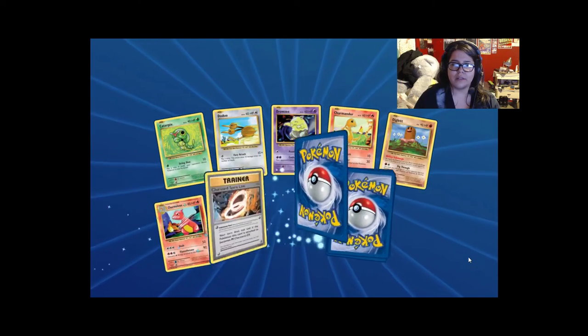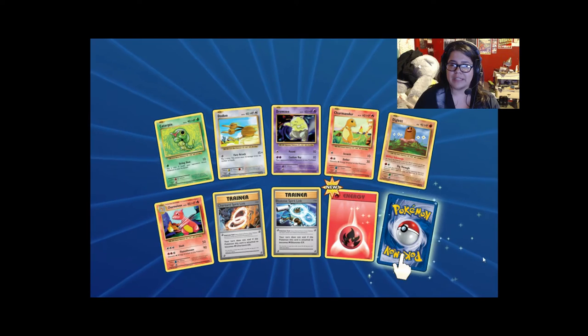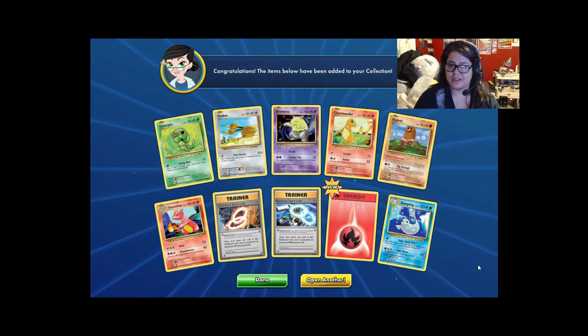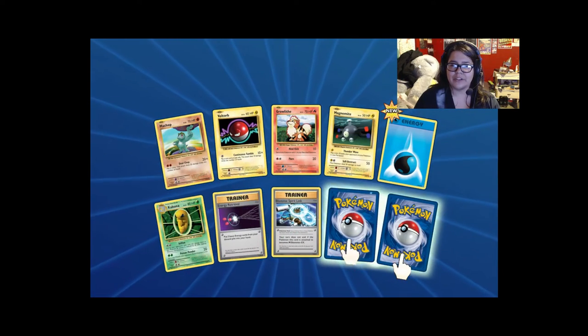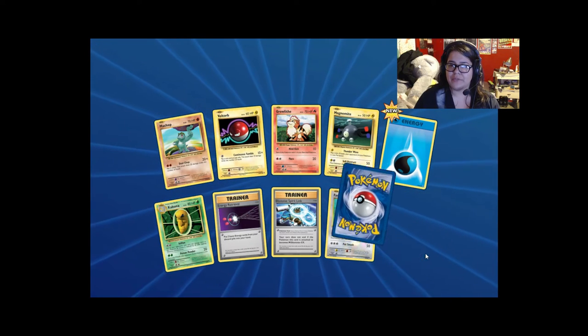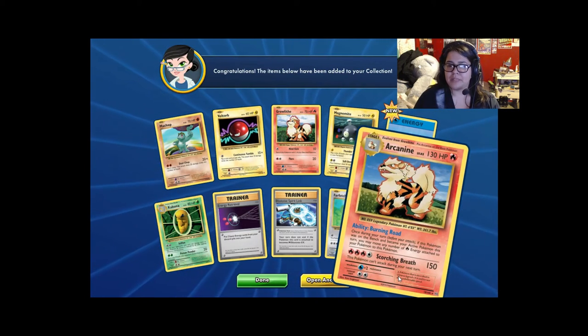Fire Energy, Fire Energy, Blastoise, and Charizard Spirit Link. And another Dewgong — cool! Water, Energy Retrieval, more Spirit Links, reverse holo Farfetch'd, and an Arcanine. He's pretty cool.